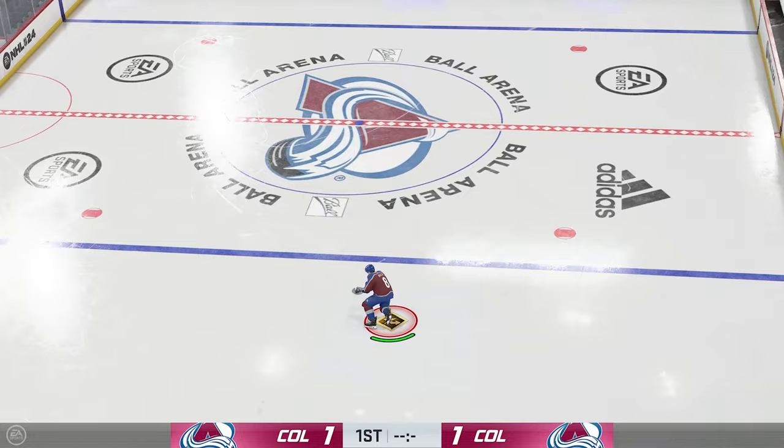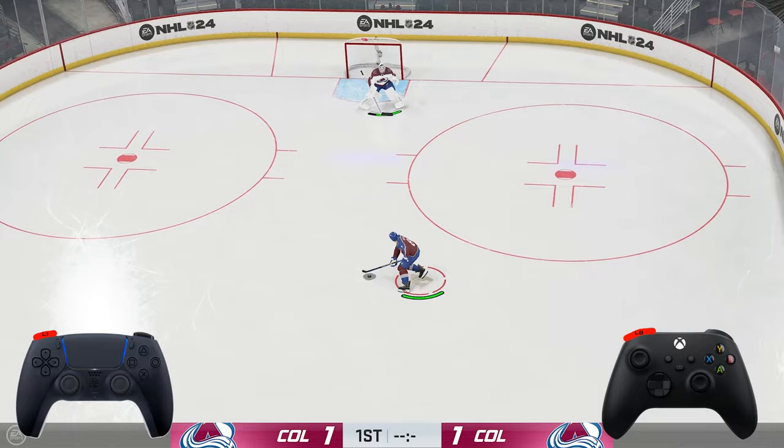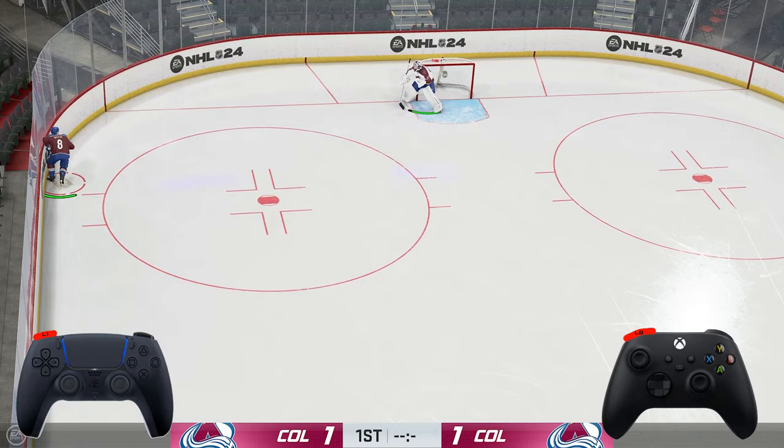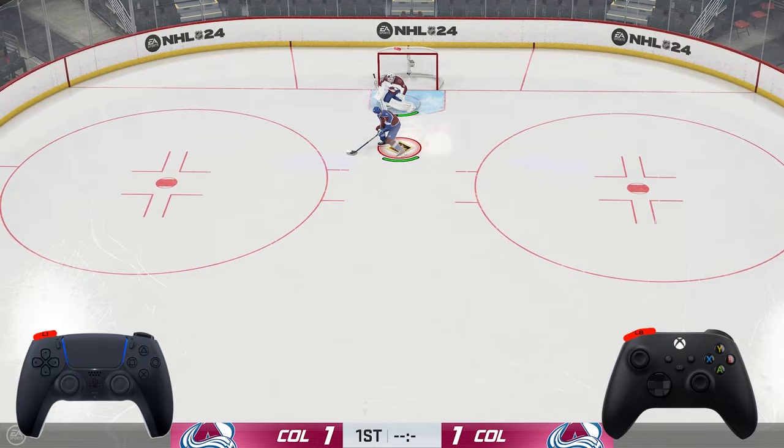The third deke we're going to be talking about is the simple deke or the loose puck deke, and what you're going to be using here on the controller is left bumper or L1 on PlayStation. It's just going to do a quick little spin move with the puck on your blade. Next we have the slip deke, and this one is again going to be LB or L1. You're going to be moving along the boards — it's a situational difference in your player position — and this is going to let your guy slip past defenders that are trying to hit you. It's a very useful deke if you are driving the puck down the wall.